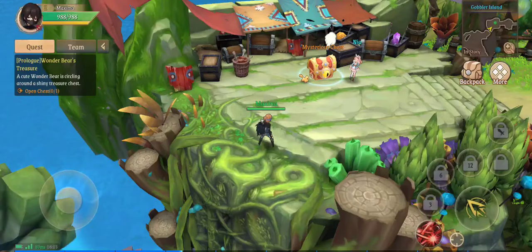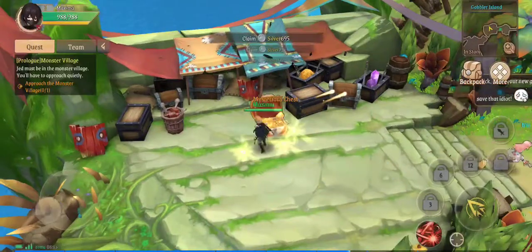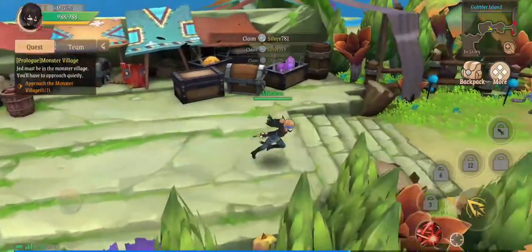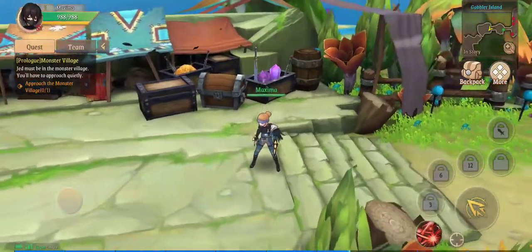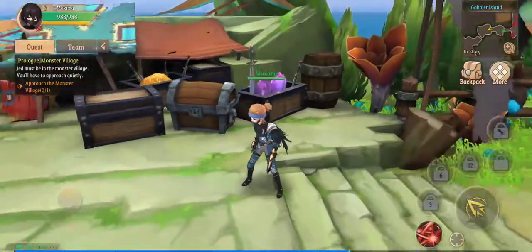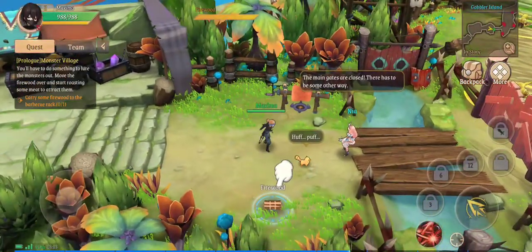Mysterious chest — let's open that. Let's go ahead and equip the Assassin's Cloak. As you can see, I equip the assassin's cloak but you cannot see it on me. I don't care for that — I would actually like to see the gear that I'm wearing. But I'm not going to give it a bad mark just for that.